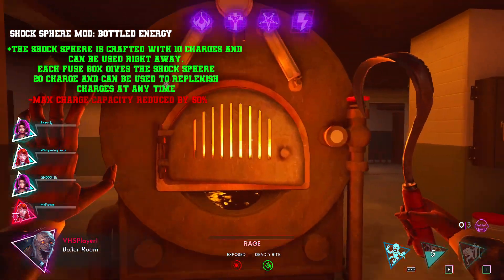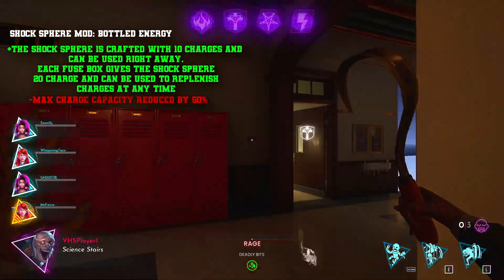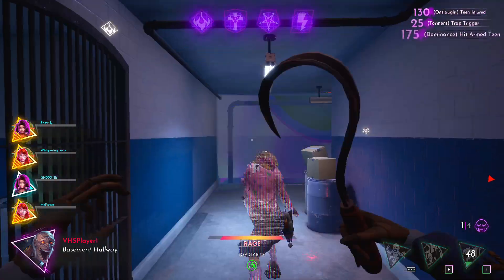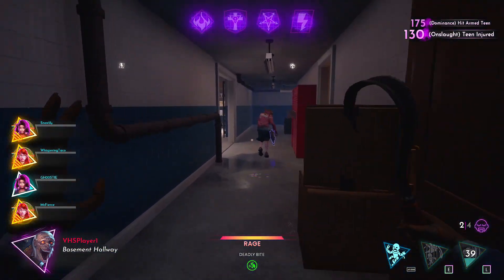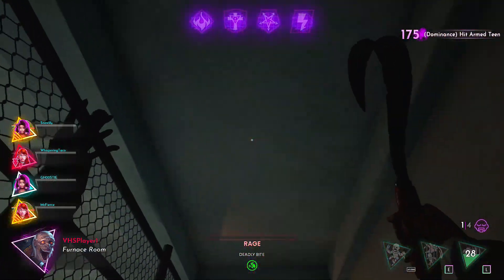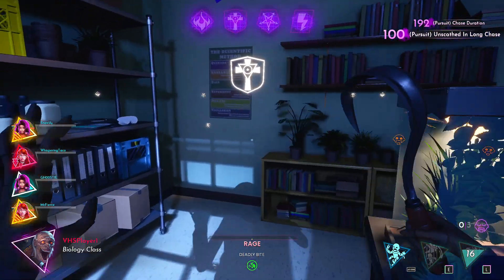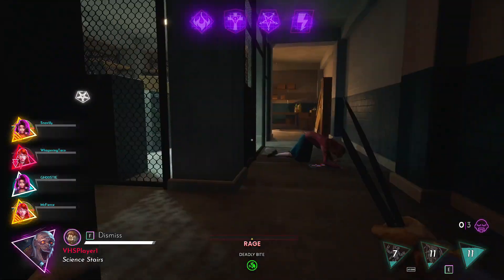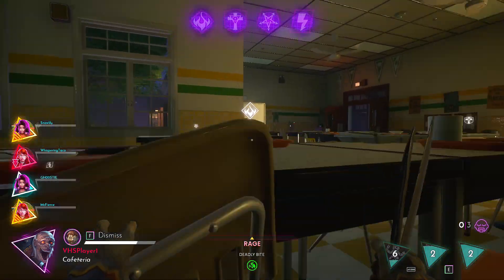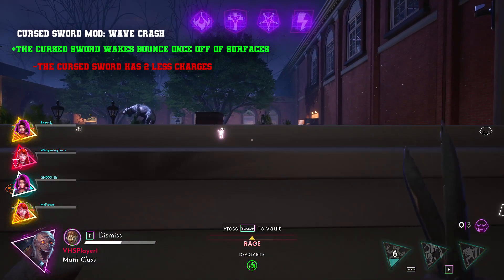Shock Sphere mod 'Bottled Energy' — the Shock Sphere is crafted with 10 charges and can be used right away; each fuse box gives the Shock Sphere 20 charges and can be used to replenish at any time, but your max charge capacity is reduced by 50%. Instead of getting up to 100 charges, you're left with 50 maximum. When you craft it you can use it right away, but it only lasts about two or three seconds while flying. The idea was that if your Shock Sphere is down to one charge and you really need more, you can go to a fuse box and replenish at any point.